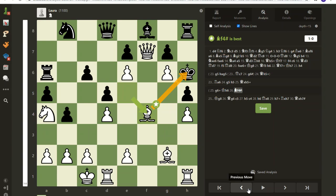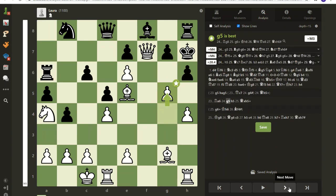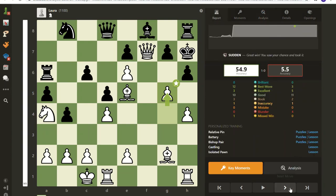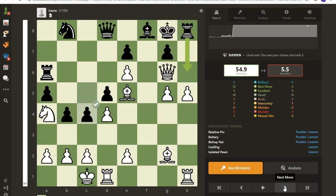I did not see that mate when I played the game — I confess. What I did see was something I was determined to do: just close in on this king. I could see I had too much going on and it was probably just a matter of time. And now it's mate because I own this square, and it's protected by the queen.